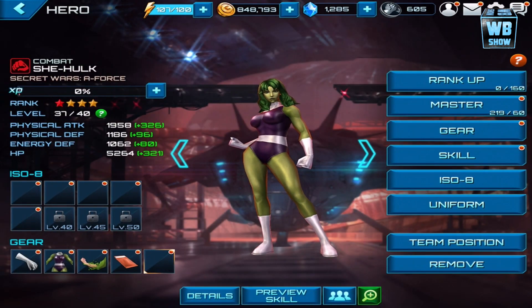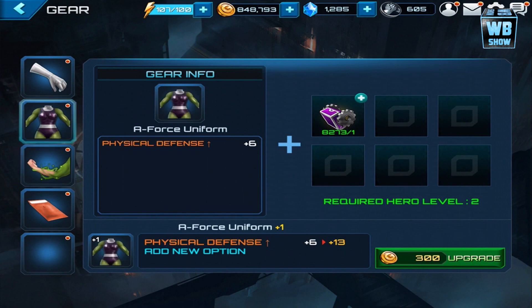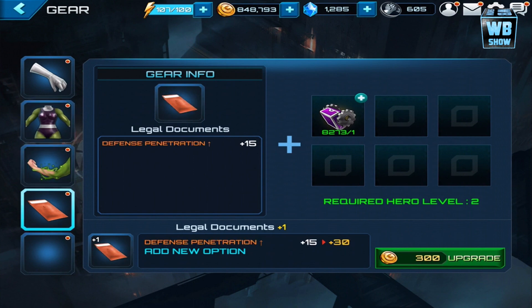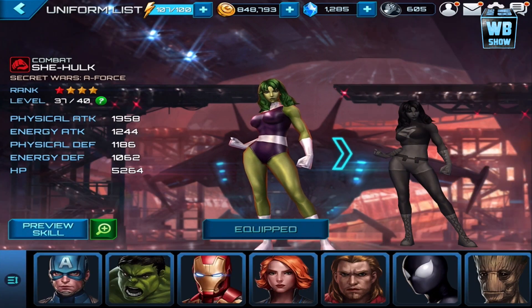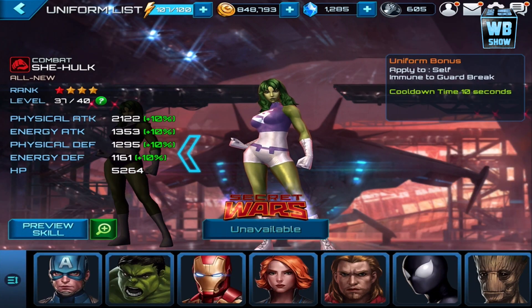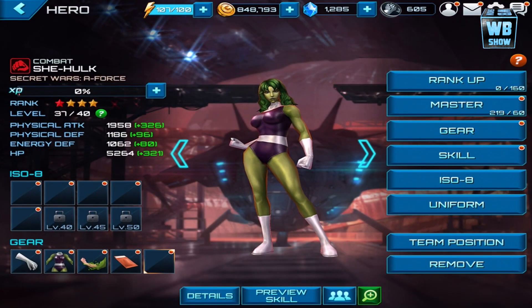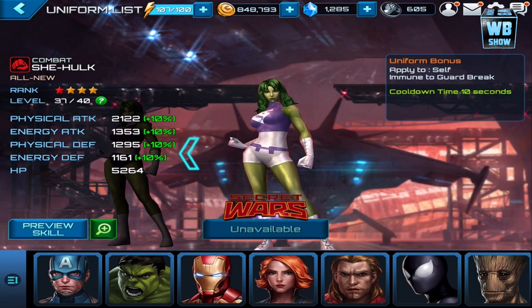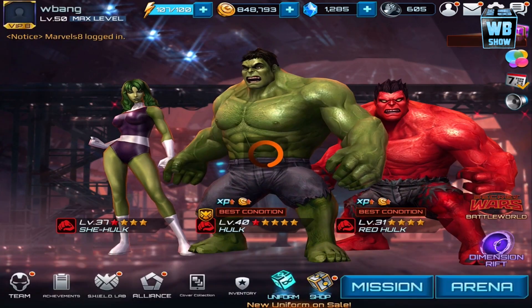Let's look at her gear — her gauntlets, her uniform, Gamma Charge, Legal Documents. She does have two uniforms but I haven't gotten the second one yet. Wait — this is Secret Wars A-Force. And there's the All-New uniform. OK, I got it. Let's get out of there.